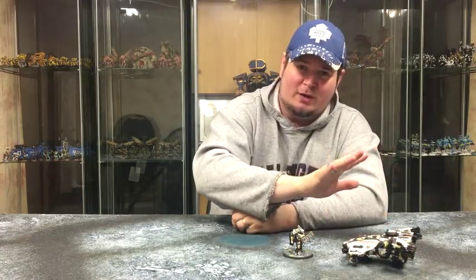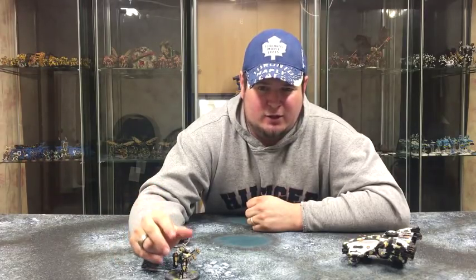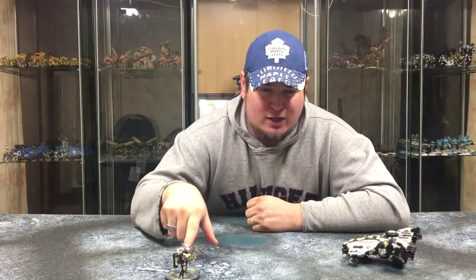The second option: if your opponent isn't totally experienced and leaves a window, I like to use three Crisis Suits to deep strike down within 18 inches. I give these guys two Fusion Guns each and a Velocity Tracker. Yes, you'll be in the 12-inch bubble so you won't get the plus one, but if he hasn't moved there's no big deal — you'll hit normally on fours, going to threes for Fusion Guns. With three of those firing that's six guns. With one Markerlight on, you're probably going to get at least six hits, and wounding on threes. Maybe dump a Broadside shot to help crack it open if needed.